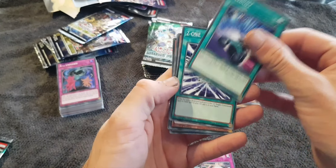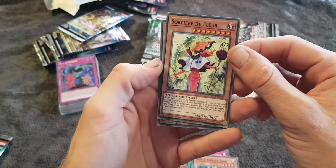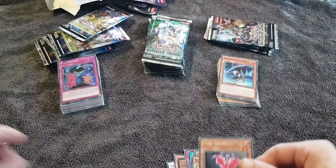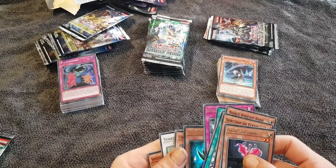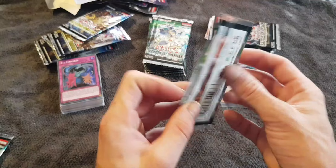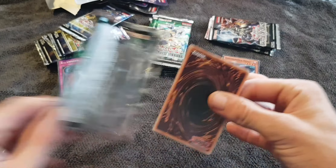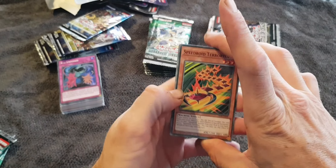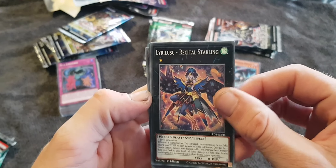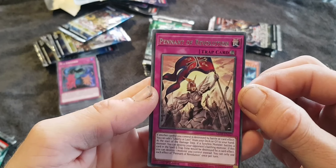Speed Lift. Z1. Noble Knight Joan. Saucier De Fleur. Fleur Synchron. Speedroid Terror Top. Stardust Warrior. Lyrilusque Recital Starling. Speedroid Fukimodoshi Piper. Penitent Revolution.